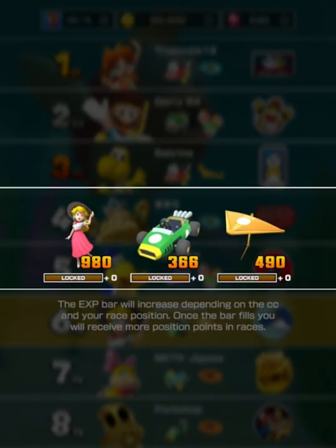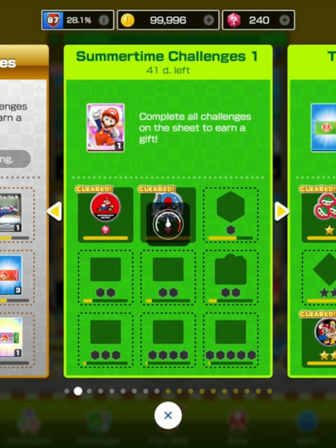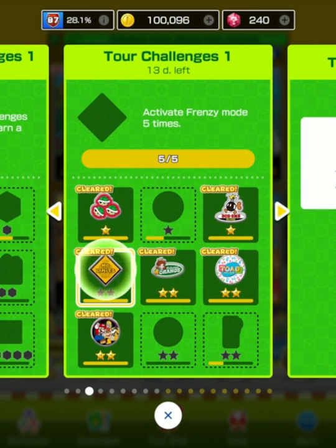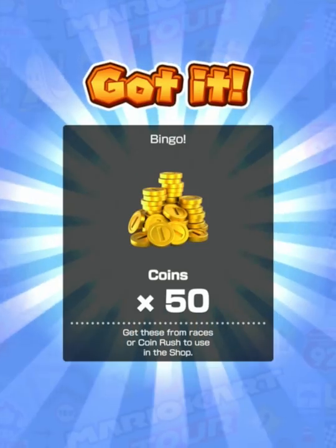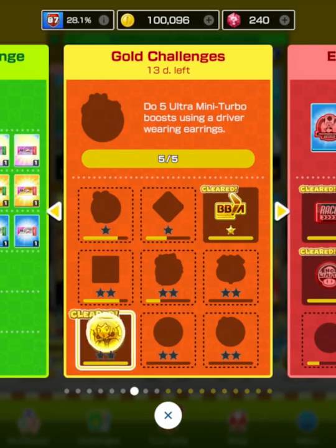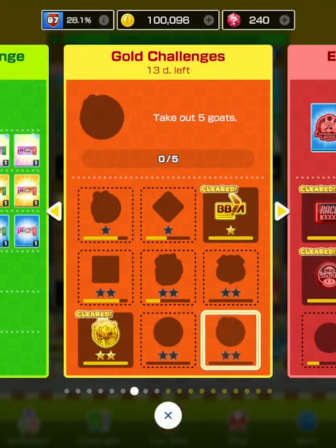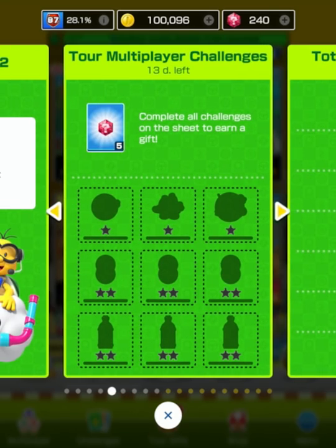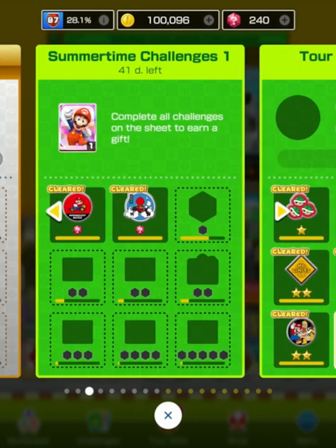I dropped down to sixth place but that's five grand stars so we're fine. Did we get the thing we wanted done? Okay — activate a frenzy five times. Good enough! Got the bingo bongos and yes, good — I just don't have to worry about it anymore. Awesome. We need to use a level boost and then take out five goats. That's pretty good, we're on the right track.